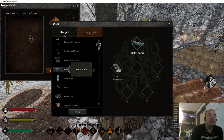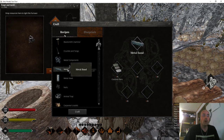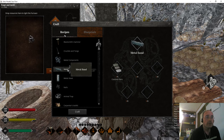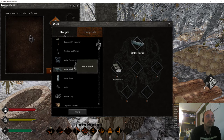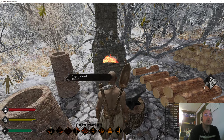We need quite a few metal bands for wheels and stuff. So we're going to make bars — as many bars as we can — and then we'll do nails.